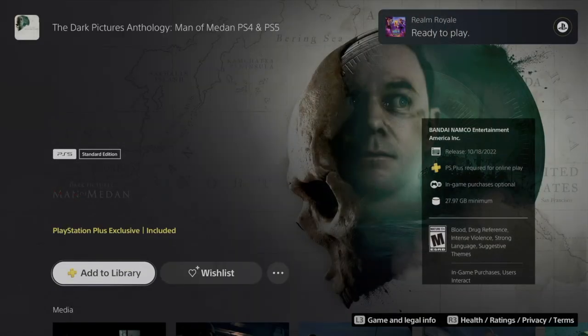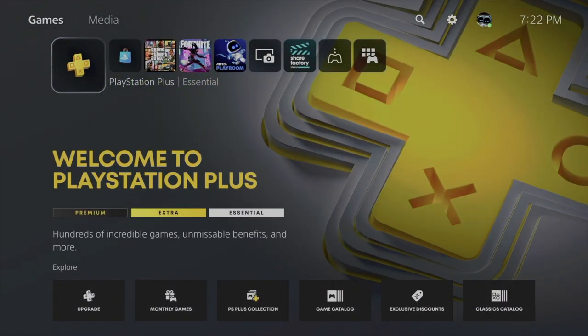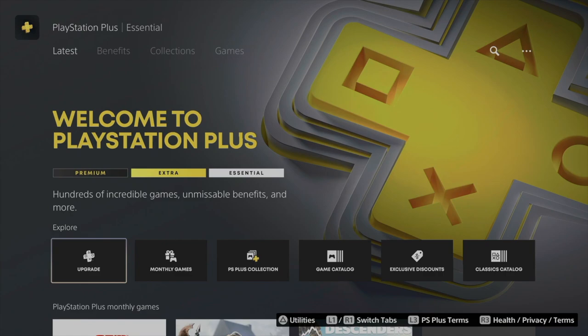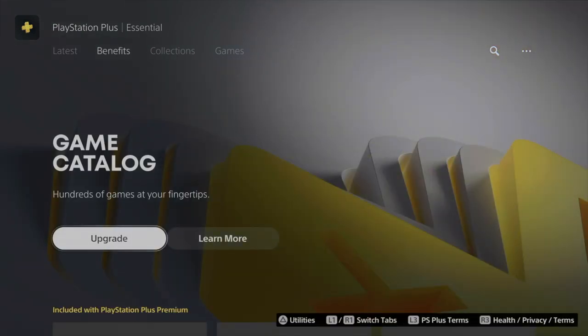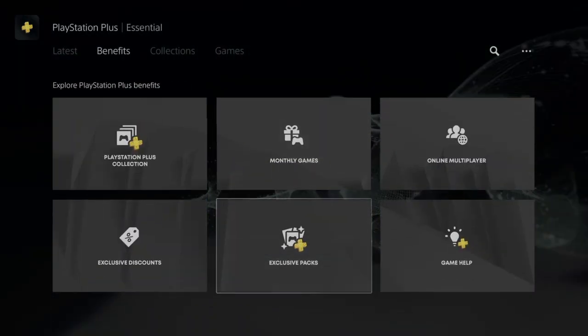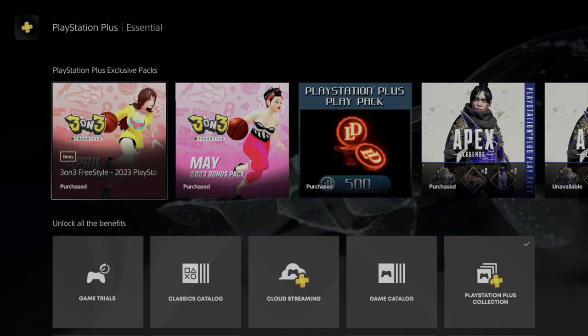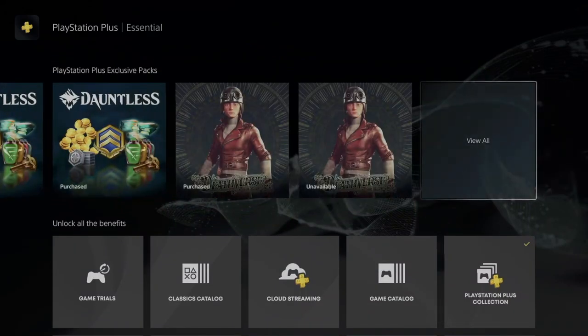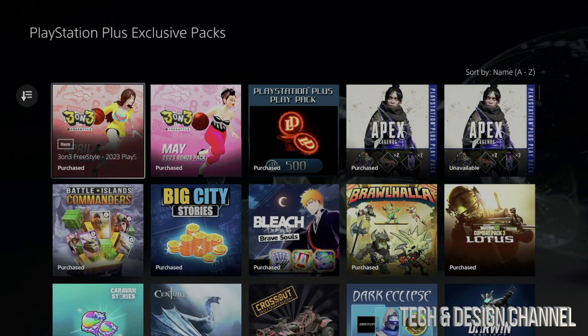On today's video I want to take a look at your PlayStation Plus packs. Go into PlayStation Plus all the way on the left, then scroll down once, press R1, and then just scroll down a little bit. Scroll down again and you're going to see exclusive packs. Under exclusive packs, just scroll down again all the way to the right, going to 'View All', and then you can see all the packs.